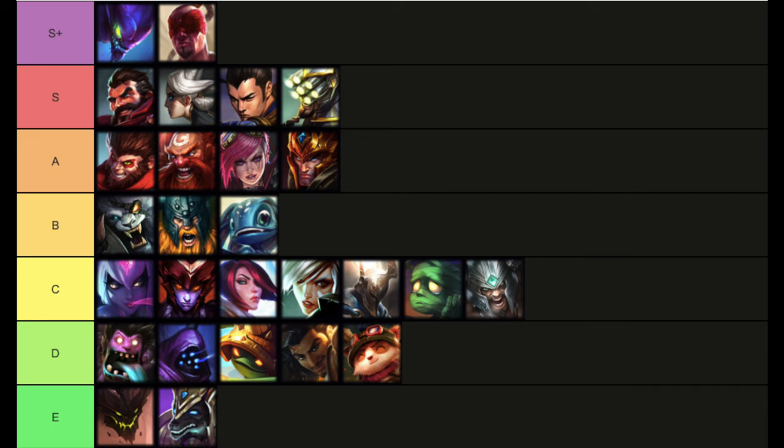Even worse is Evelynn jungle. She used to sit at S+ tier, but after being nerfed so many times, they pretty much took away everything that made her good — her ability to steal jungle monsters, her ability to execute low-health champions. The only thing she has going for her now is her invisibility, and there are no control wards in the game yet. The one thing she does bring is that she's AP — and looking at the entire tier list, the only other viable AP jungler is Gragas. So you might actually sometimes want to pick Evelynn over Gragas depending on the situation, like if the enemy team is very squishy.